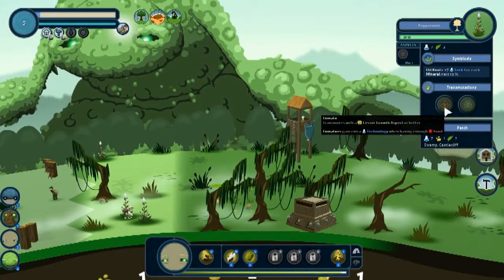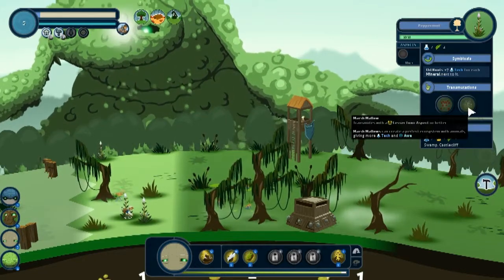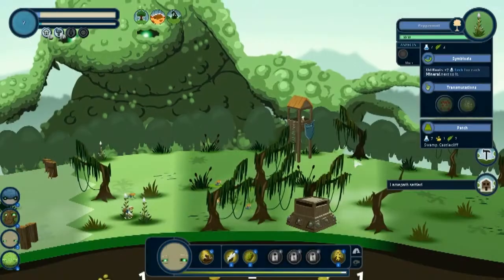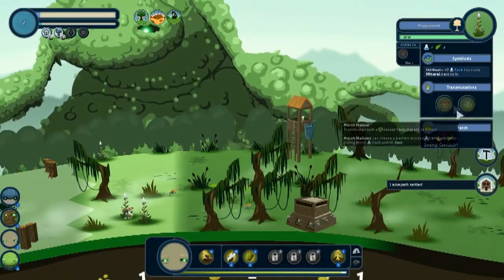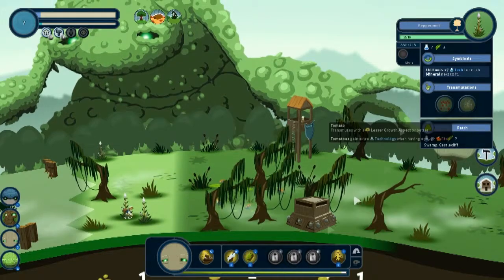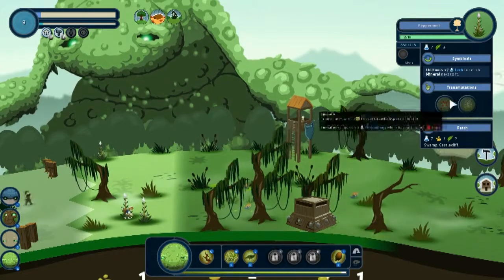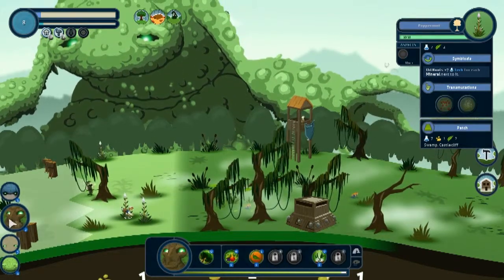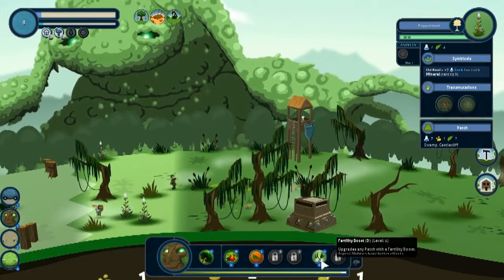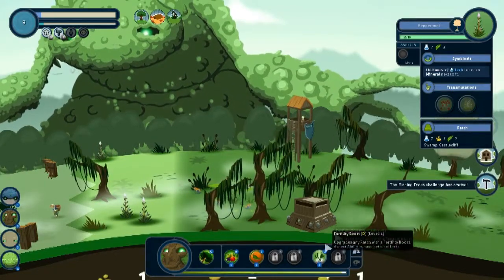How do you transmute lesser growth? Marshmallow! Cool, forest village! Trying to do everything at once here — transfer lesser toxin with marshmallow, but I do not have lesser toxin. So lesser growth — leaf aspect, utility boost — that creates any patch. Okay, all right Rocky.